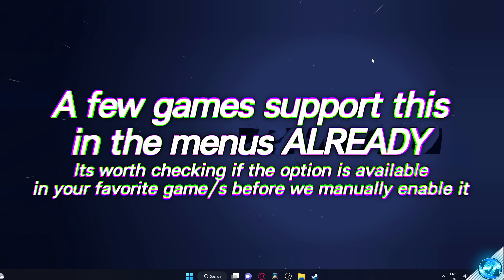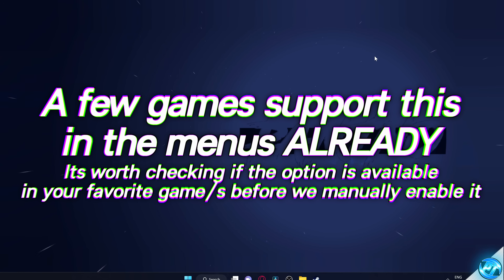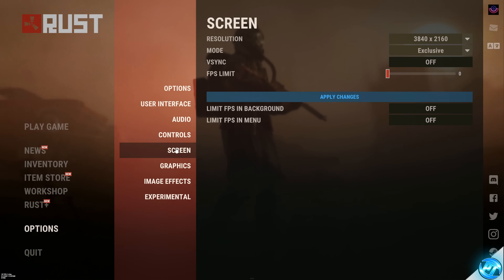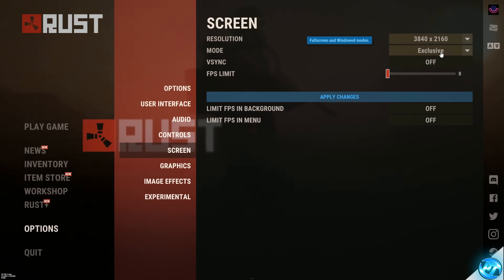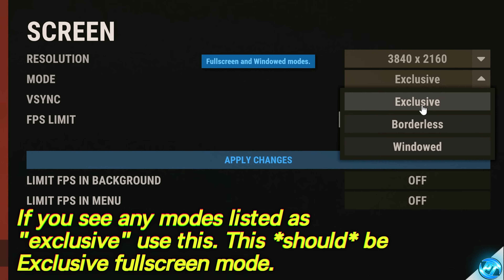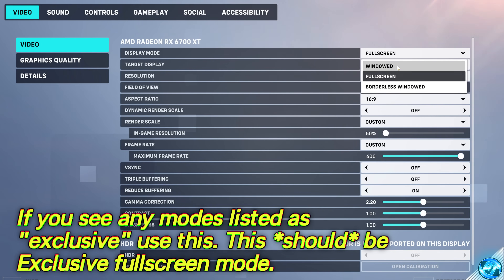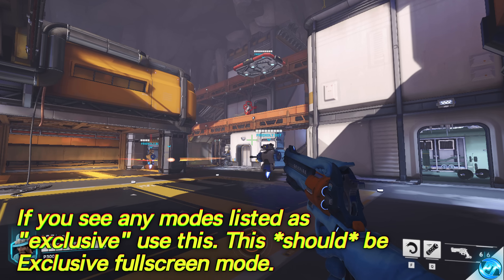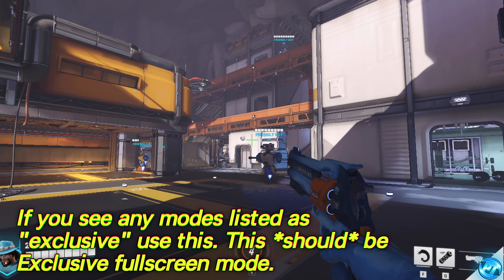Full screen exclusive mode could already be available in some of your favourite games. To see if it's natively supported, jump into the game settings, head over to either the video or display options, and find the display modes available. If you see full screen, full screen borderless, windowed borderless, or just windowed, with no option for exclusive or exclusive full screen, the game more than likely will not support full screen exclusive mode natively.